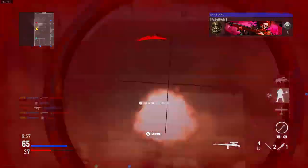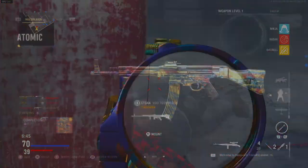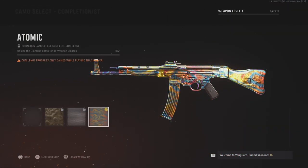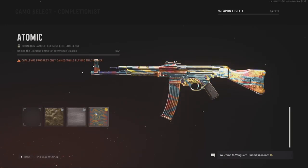All you need to do is head over to the mastery camo section where you have your Gold, Diamond, and Atomic. Then simply rapidly press left or right on the d-pad while pressing the X or A button on your controller. There is one slight catch — you do actually need a PC mouse. While spamming left or right and simultaneously pressing X or A, you need to be doing circles on the no camo selection.